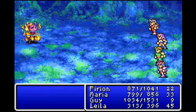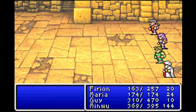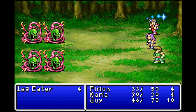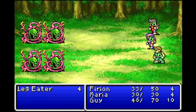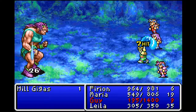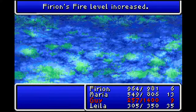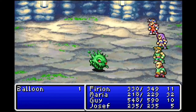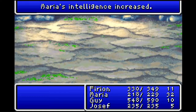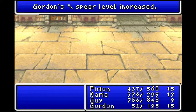Every stat levels up on its own — that includes things like strength, hit points, intelligence, everything. To level up your hit points, you need to get injured. But healing that damage before the battle is over negates any chance of having your hit points increased. So you get hurt and stay hurt, then hope you don't die when you win the fight. And even then, it's up to complete random chance if any one of your stats actually increases at all. Because you get so many small skill-ups so frequently, none of it feels tangible. Rather than a singular noticeable boost like a traditional level-up, the constant skill gains feel like drops of water into a bucket. And it doesn't matter what you fight.